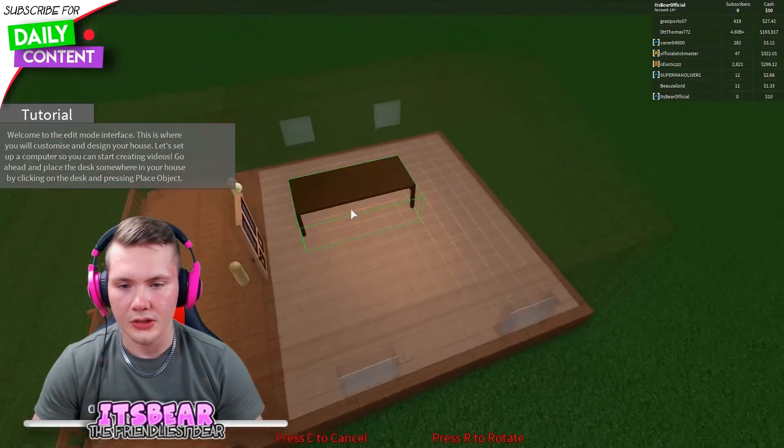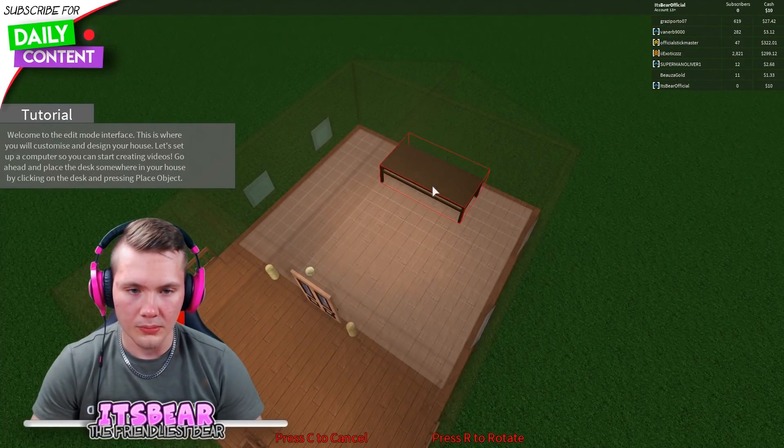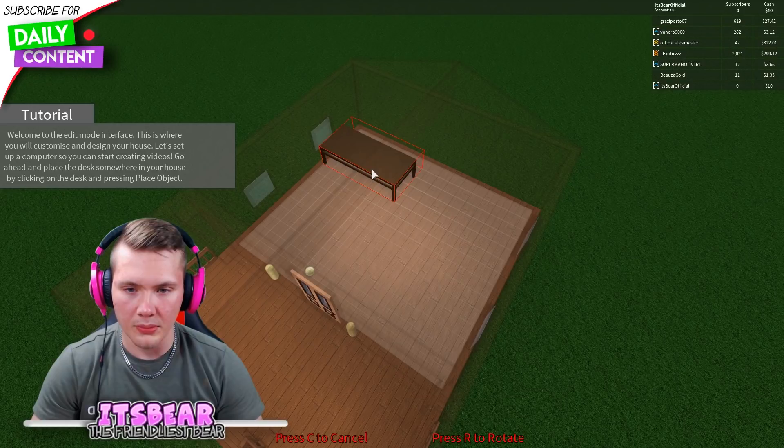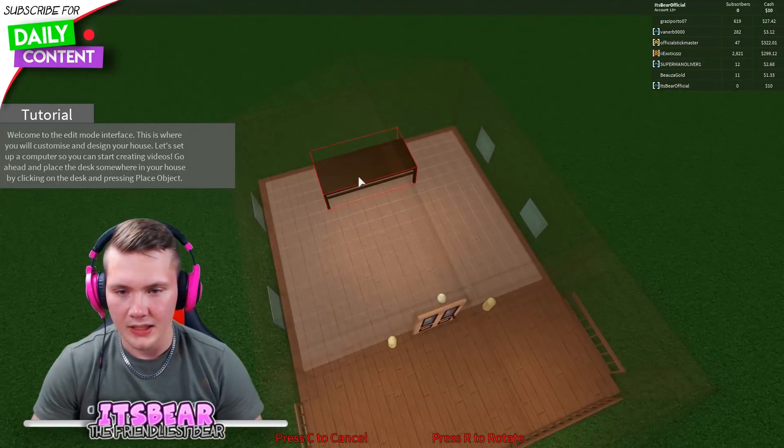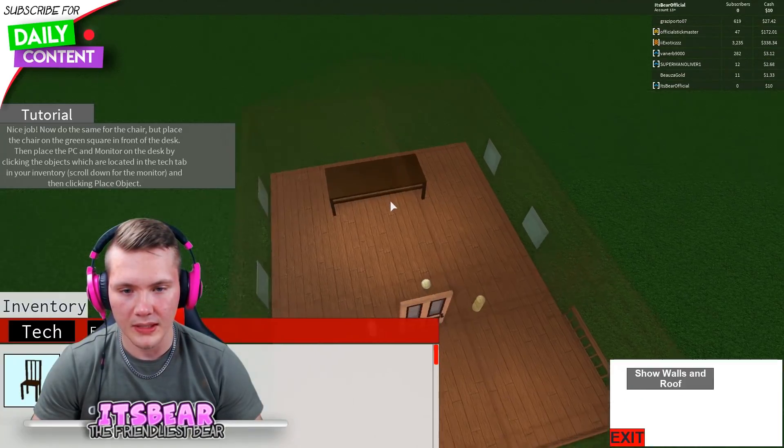First we need furniture. Where do we place this? You can't put it on a wall — that's annoying. I guess we can just place it over here.